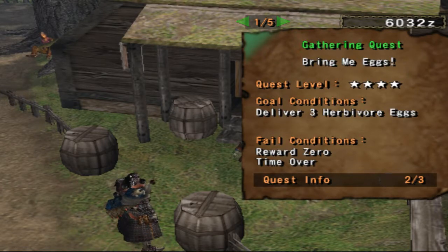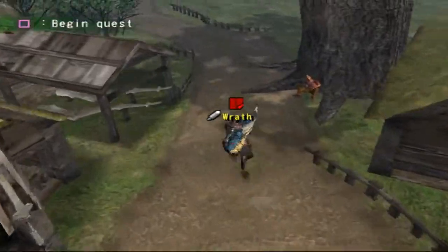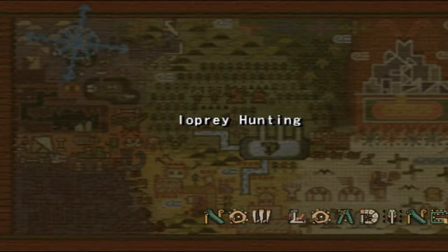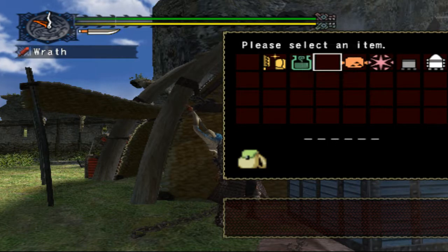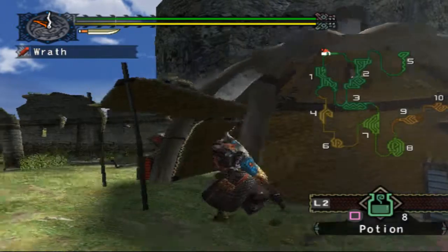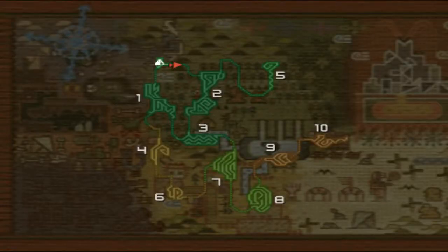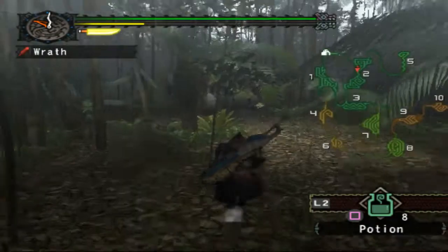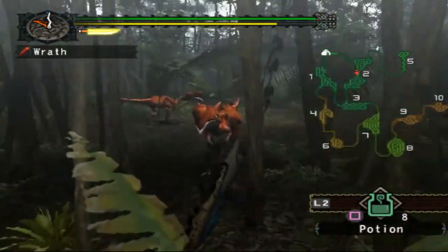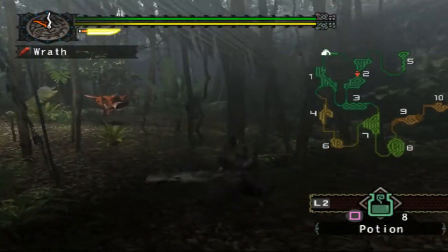Bring Me Eggs in the Desert Zone — we're gonna go ahead and kill some Ioprey in the jungle instead, get those out of the way. I hate these little gathering and slaying quests — they're not for me. I think a lot of the reason they added them was just to give the game a little bit more content, but at the same time that's not the content that we want. It does make getting a specific armor set easier if you need more materials. And I don't think we've seen Ioprey yet — they're just like jungle zone Velociprey, a little bit stronger, and they spit poison.